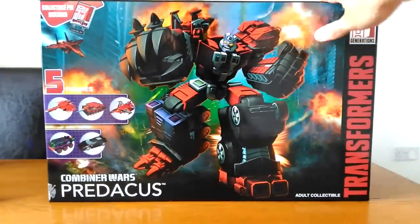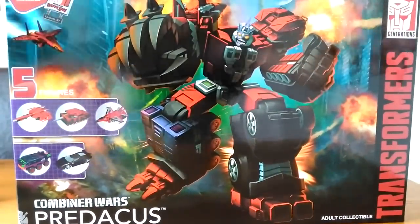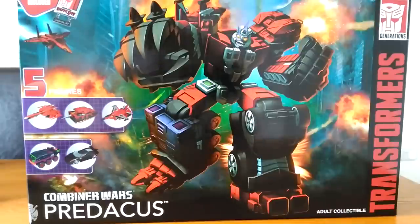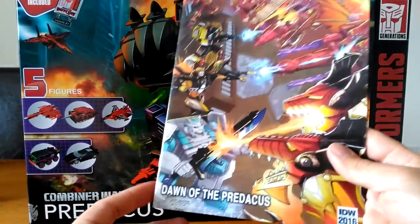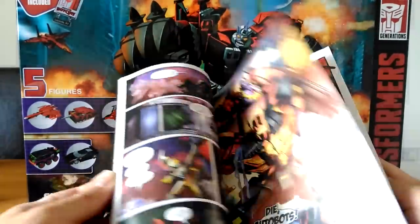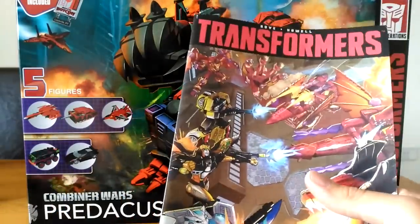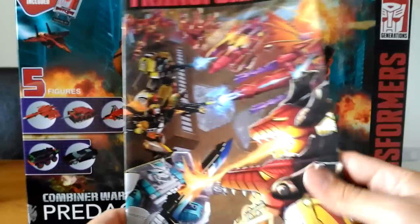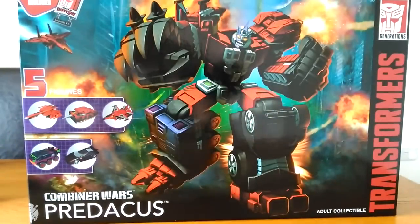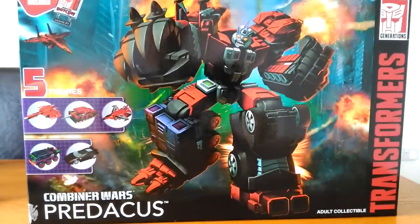You also get the comic book — the convention one, Dawn of the Predacus. It's a decent read that features all of the characters you could buy, including Megatron, Airazor, Tigatron, Prowler, and Ironhide. You also get a certificate of authenticity in a little folder, plus instructions for each of the figures in little bags.